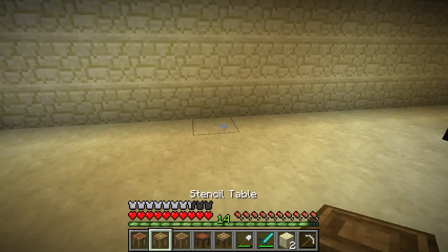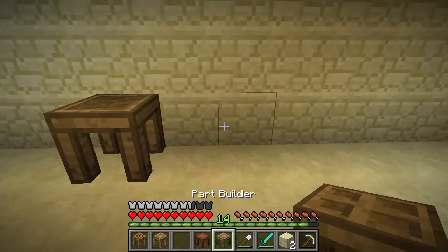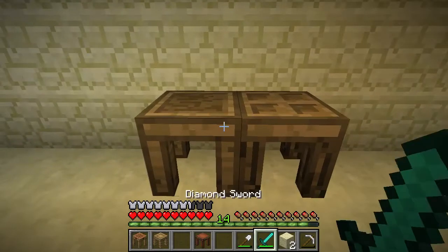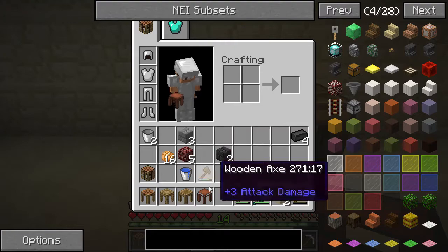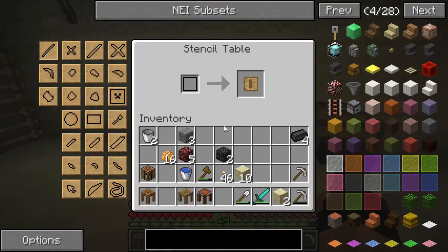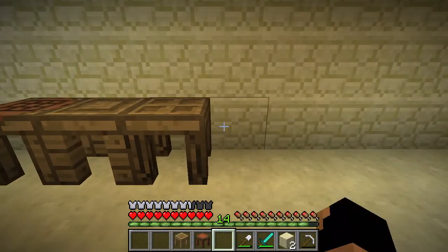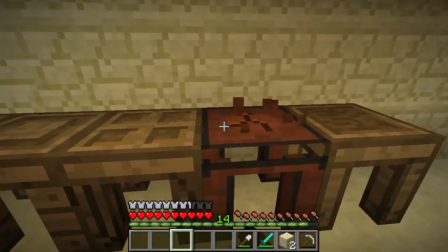It is a pattern chest that goes next to all of these — it has a different texture than it usually has. Here we're going to have the tool station. The part builder usually goes next to the tool station first. Or actually — the stencil table goes next to this. The crafting station goes first, then the pattern chest. Using the stencils, you can drop them into the pattern chest and build parts from them.